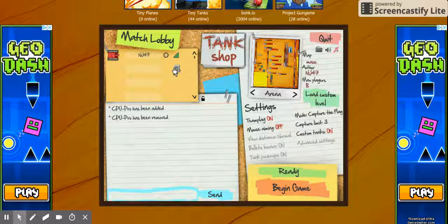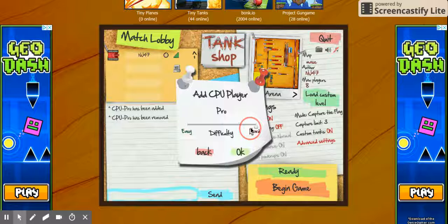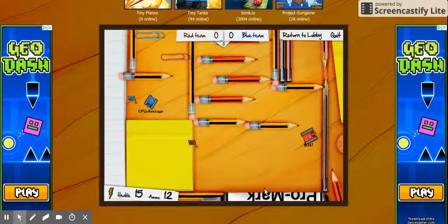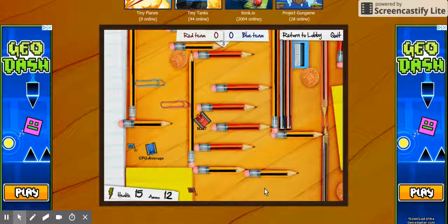You can also do advanced settings — someone random can get in your game if you friend them. Now I'm going to put them on average this time. After this round we'll have to stop. And as you can see, when you're a juggernaut you're way bigger — I don't think I can fit through here. Well that's all we have time for right now. Tune in next time for more games. This is Moose.